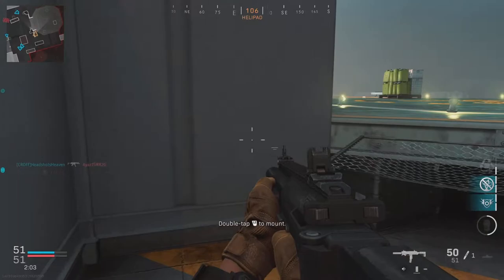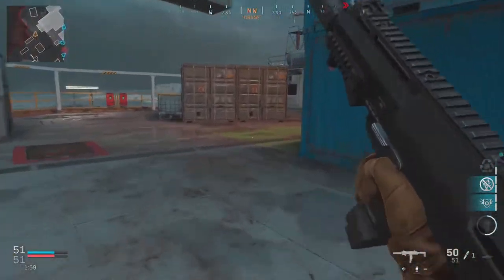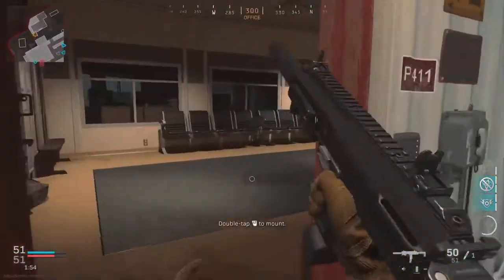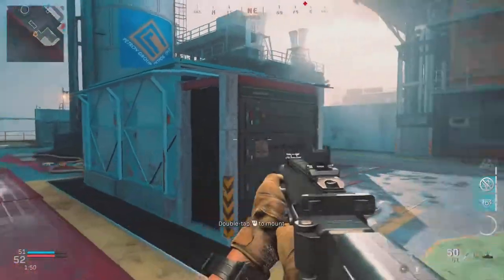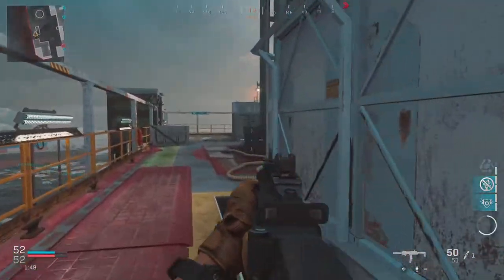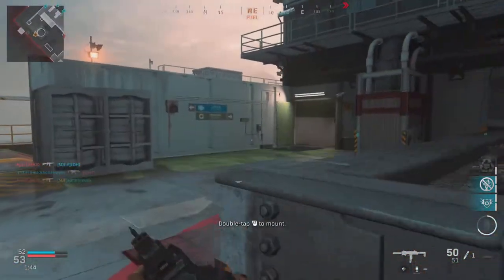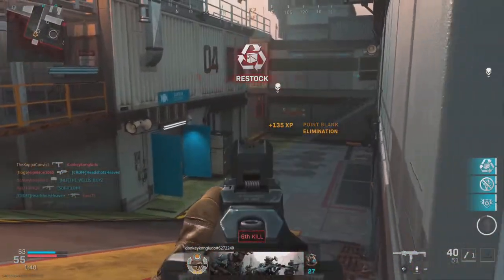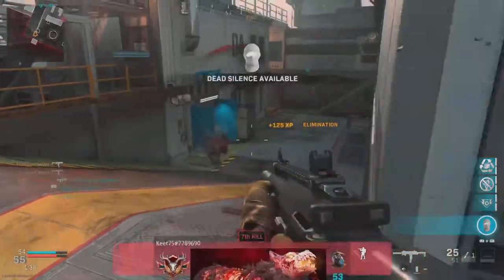I'm just trying to move around and figure out where people are coming from because I don't have a clue at this point. Normally if it goes extremely quiet it's because they've all gone into camping mode, which is very annoying. I'm just covering this area — I know a lot of people come up this ramp or hide here. Luckily I just turned at the last moment to kill that guy point blank.